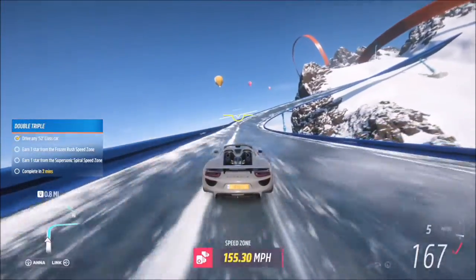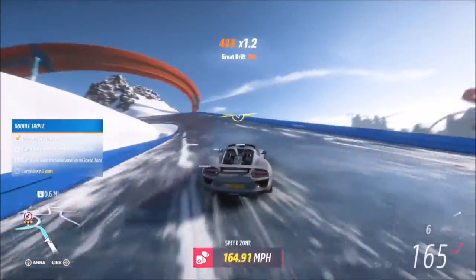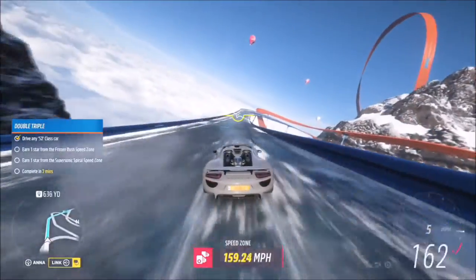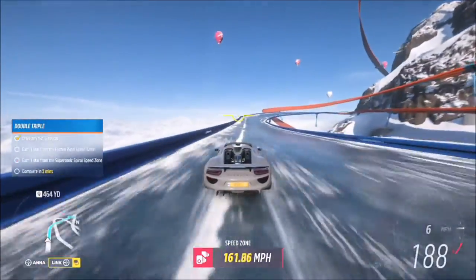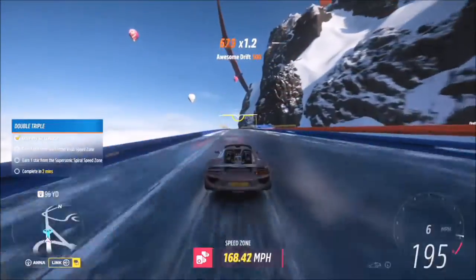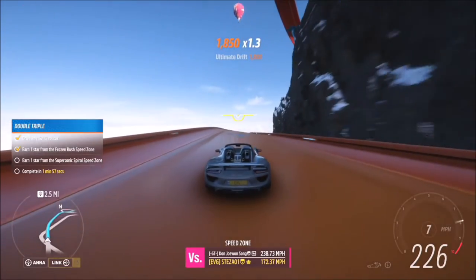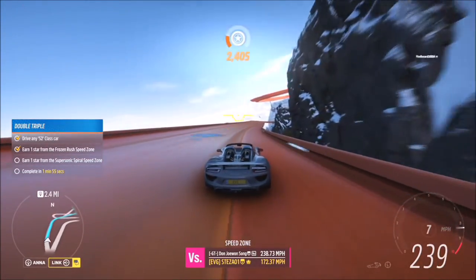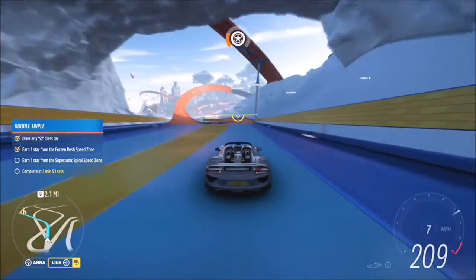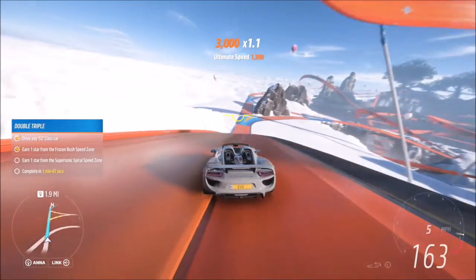This is an ice track but it's actually not too difficult. You'll easily get one star — in fact it's pretty easy to get two or three stars on it. The good thing is this Porsche is all-wheel drive so it does make life a bit easier. If you feel more competent in a different S2 class car, you can use that. The timer will start as soon as you've completed that first speed zone, so you've then got two minutes to get to the other one and complete it.